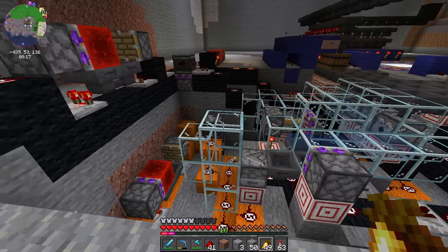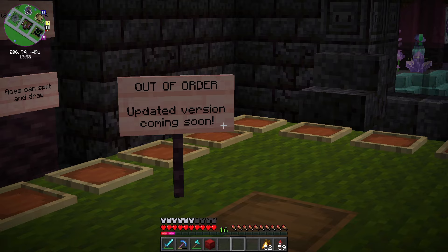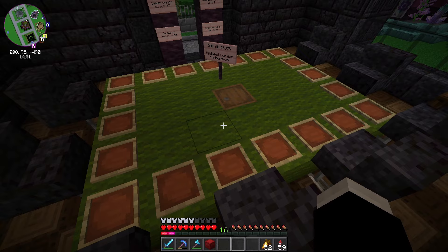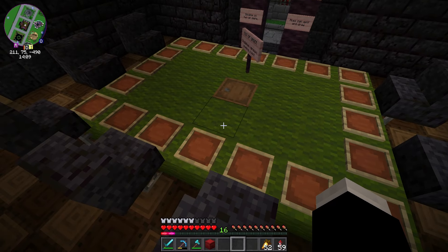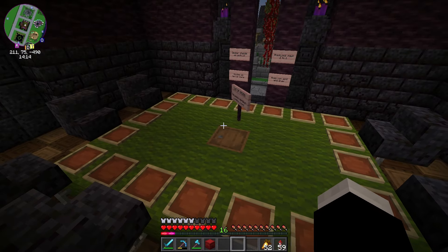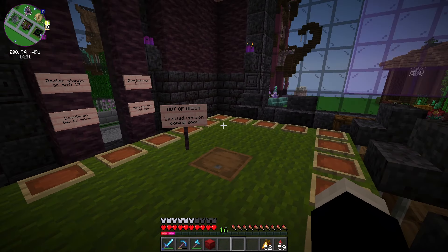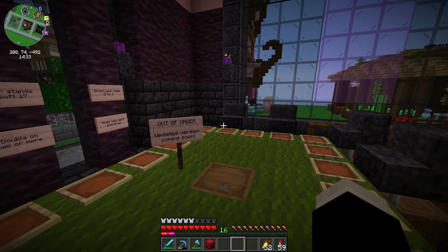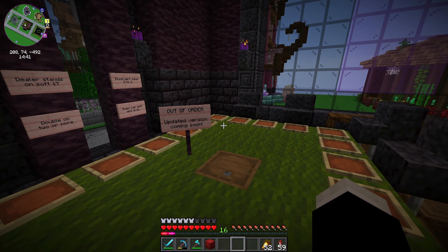This is the state of the Holy Rollers casino table at the moment. We were talking last episode about the trouble I was having with the shuffling and dealing system over here — once you've taken a few cards out, it's almost impossible to get more cards out of the deck. I've been doing a little bit of work on this, and I think for the first time ever in an RT video, we are going to go to a Redstone testing world. Can you believe it? Look at me, Mum!